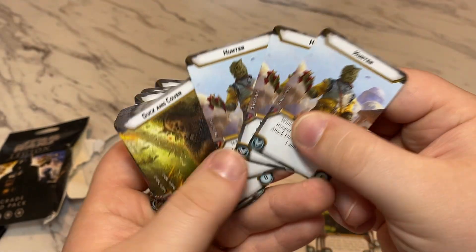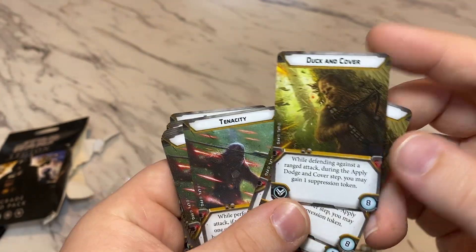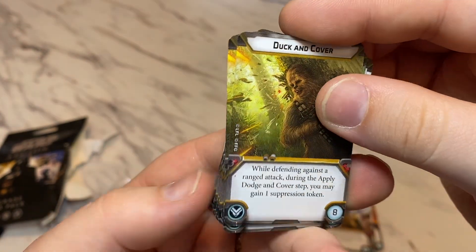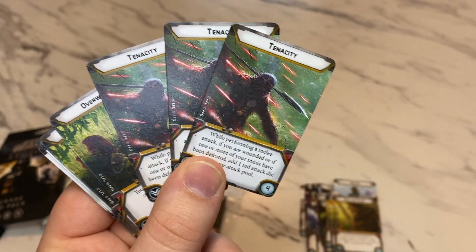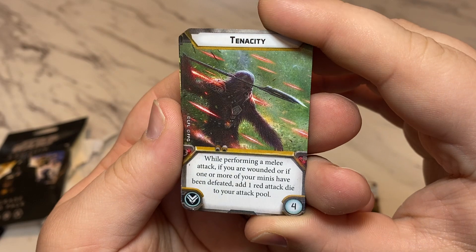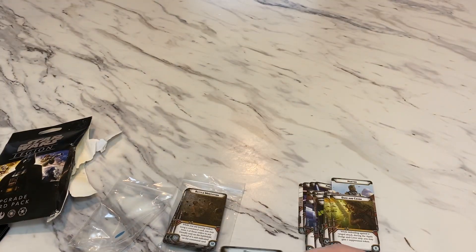You get 3 copies of Hunter, which is when you're shooting at somebody that has a wound — a multi-wound unit — you get an aim. You get 3 copies of Duck and Cover: while defending against a Range 1 attack during the dodge and cover step, you may gain 1 suppression. You get 3 copies of the melee auto-include Tenacity: perform a melee attack if you're wounded or 1 of your minis have been defeated, and add 1 red attack die to the pool.